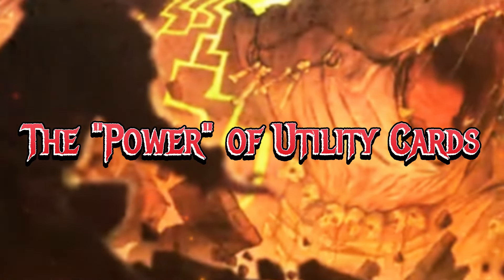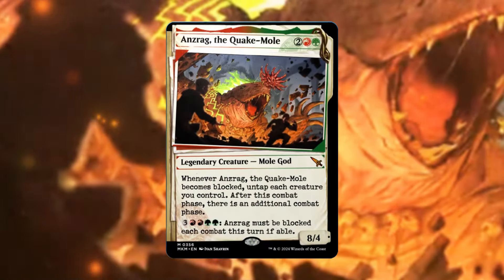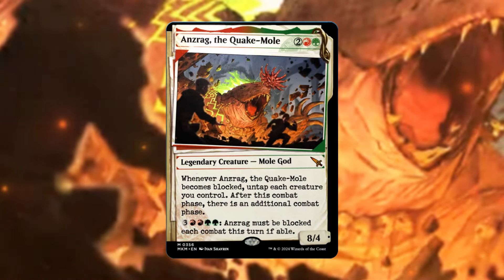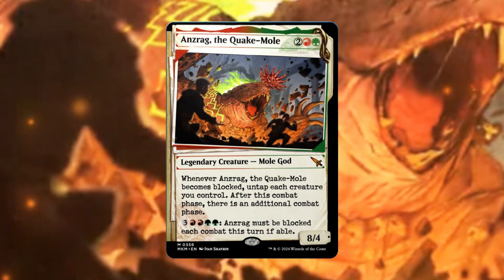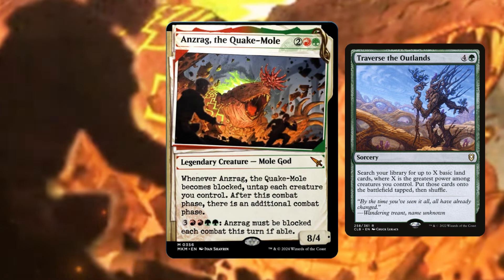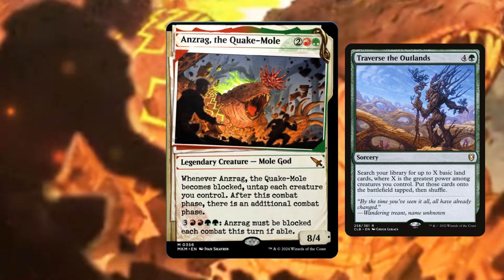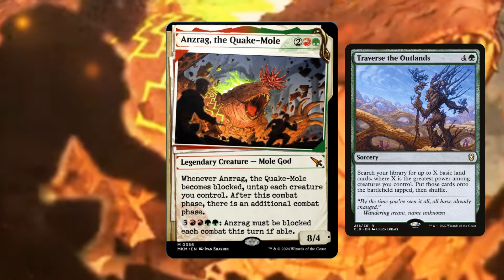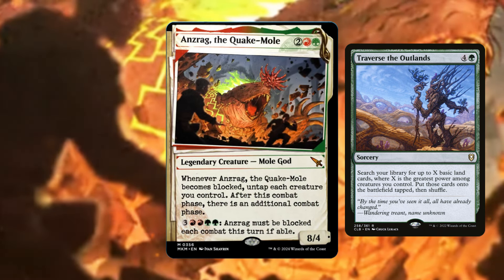First, I want to talk about utility cards that focus on creature power. The main reason is that the Mole God has a power of 8 for just 4 mana, so we can get this early and have some advantages online. For example, if we play the Mole God on turn 3 or 4, on the next turn we can play Traverse the Outlands. It reads: search your library for up to X basic land cards where X is the greatest power among creatures you control, and put those cards onto the battlefield. Because the Mole God has a power of 8, we could put 8 basic land cards onto the battlefield. These curve into each other nicely — the Mole God is 4 mana and Traverse the Outlands is 5 mana.